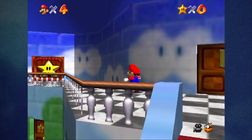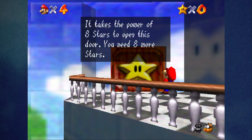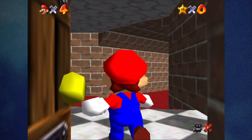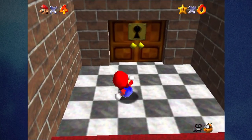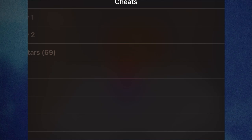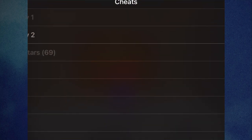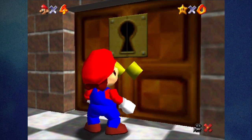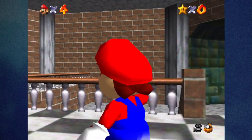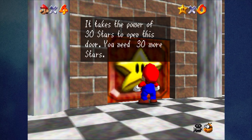The second thing was the text dialogue for all the big star doors. The first one says: 'It takes the power of eight stars to open this door. You need eight more stars.' The second one — the Bowser in the Fire Sea down near the basement — I need to use a GameShark code. It takes the power of 30 stars to open this door. You need 30 more stars.